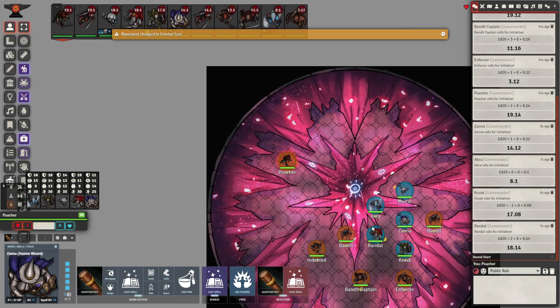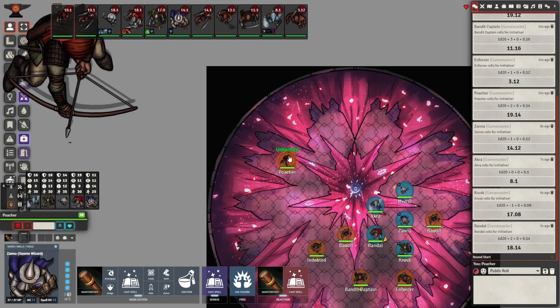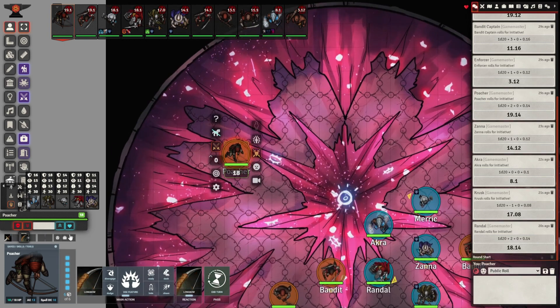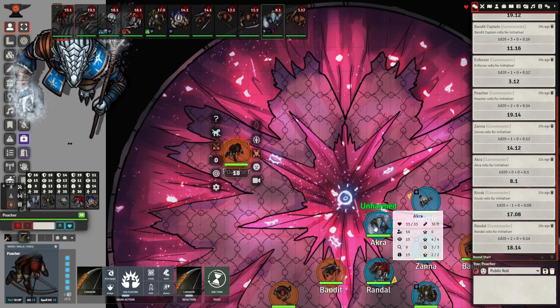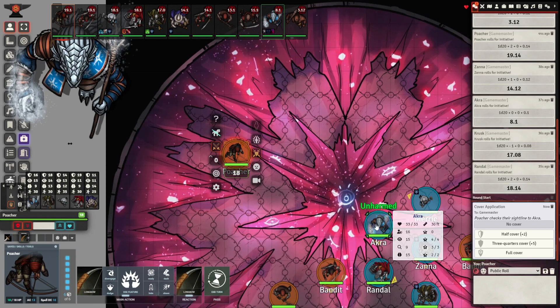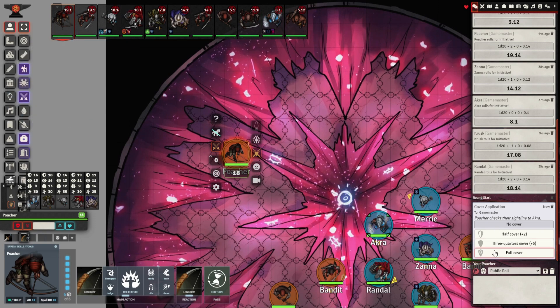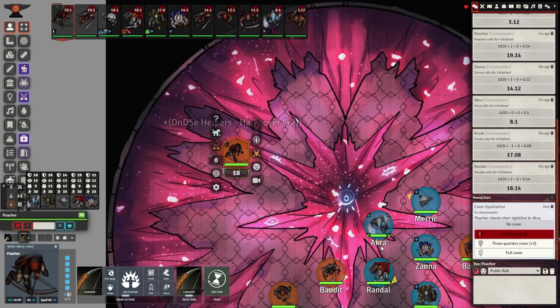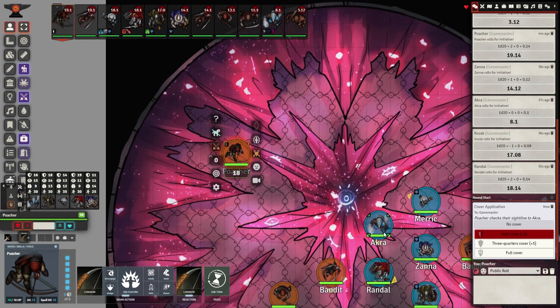It's the poacher's first turn. The poacher is going to target someone, so let's say he decides to equip his longbow. You click the slot here and that'll equip your longbow — it brings it up in the actions. I'm going to target someone by hovering over them and pressing T. That will target them.